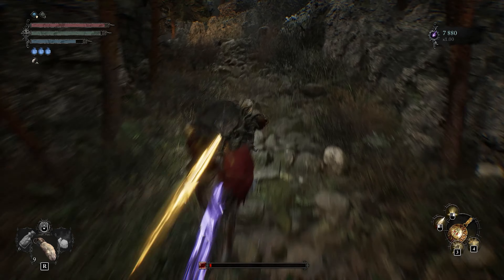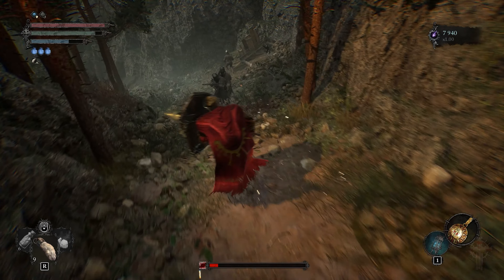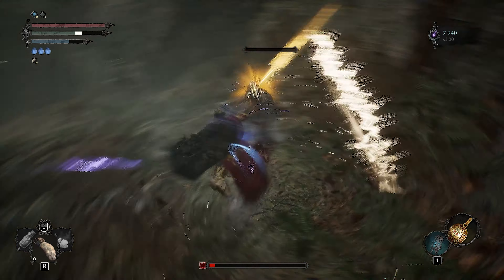Just continue up the path. We can go left — there's gonna be three smaller mobs if you want to farm the smaller shards. Or we can just go right and go to the next knight for the large Deralium shard.